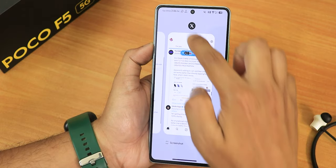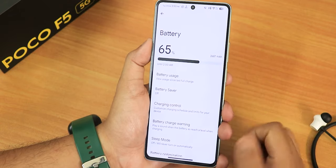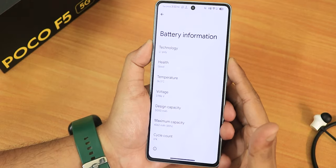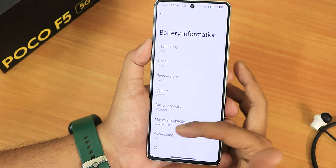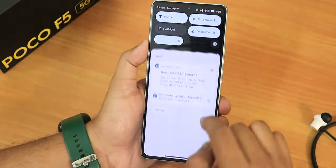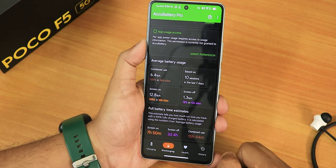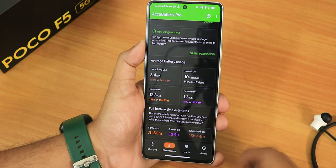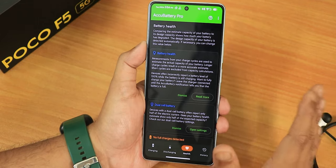The recents panel has clear all, screenshot, select, and split screen options. In battery settings there is a dedicated battery information section showing lithium polymer battery, health status listed as good, temperature at 36.5°C, voltage, current and maximum capacity, and a cycle count — mine is at 374 cycles. Battery life so far is about 8 hours of screen-on time, with an estimated 3 days standby and about 16 hours combined usage per the Accubattery app. Fast charging is working perfectly fine.